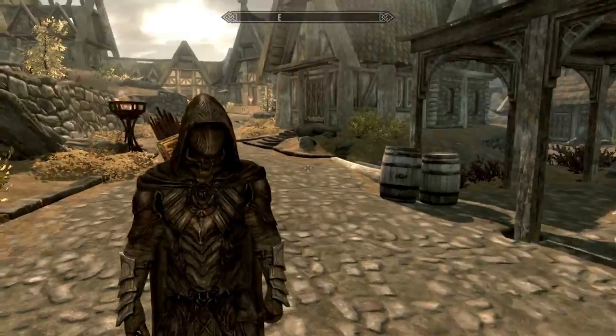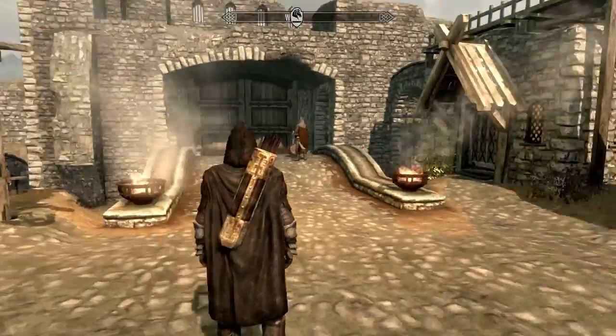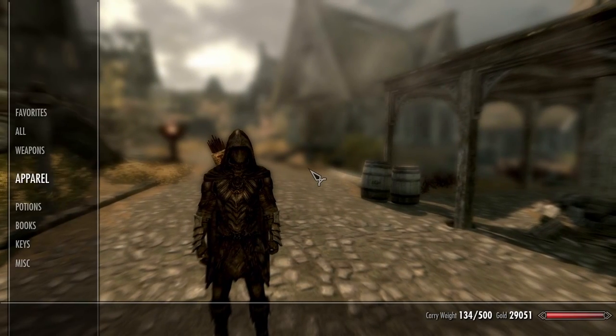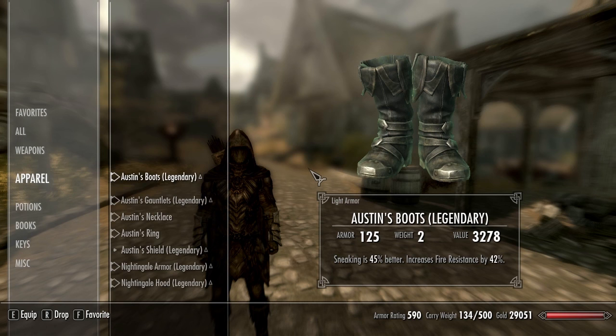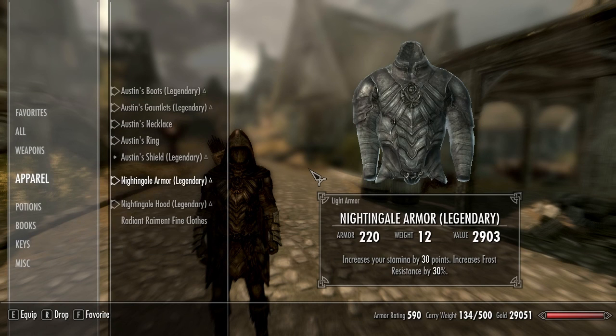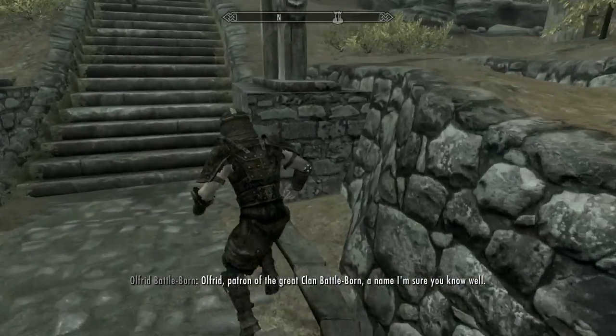Now depending on how bad the gear you want to improve is, all of the alchemy portions of this method may be completely unnecessary. You can simply buy enchanter's elixirs and blacksmith's elixirs and use those in place of the crafted potions. That way you don't have to train your alchemy skill at all to reach the armor cap. And that's all there is to it — you can now reach the armor cap with any armor in the game and use whatever you feel like.